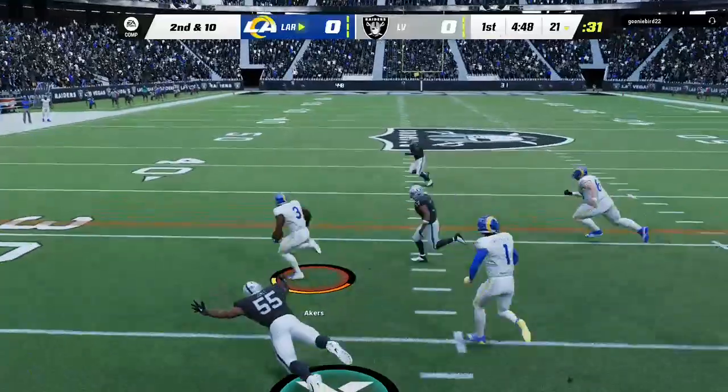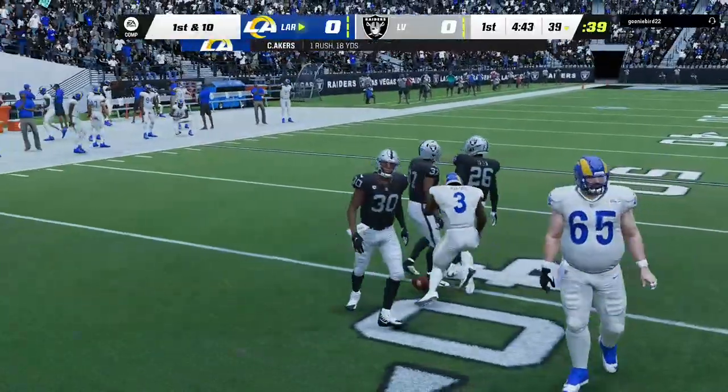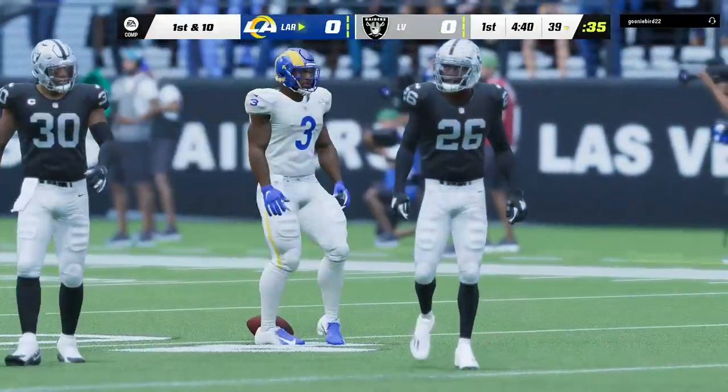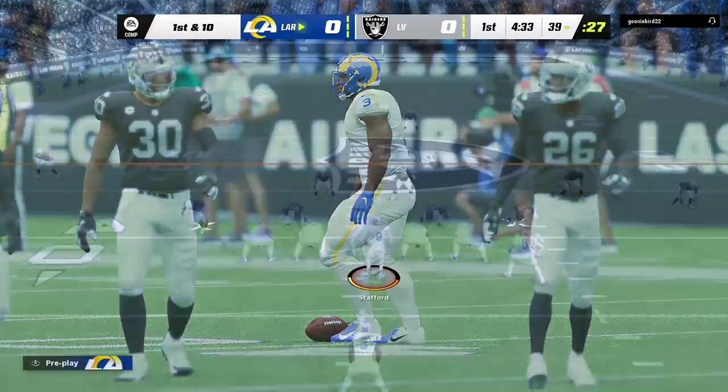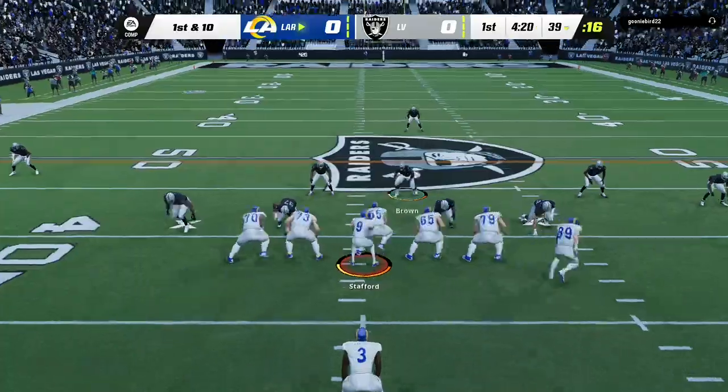Here's the first carry of the game for Cam Akers. It'll be a first down for the Rams on a pickup of 18. That's a very nice gain there — confidence-building run. Love the execution up front and the way he pressed the hole, absolutely perfect.